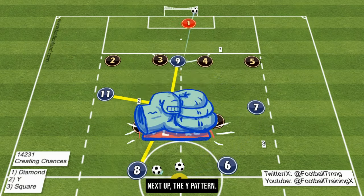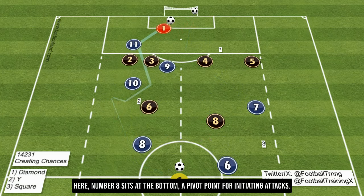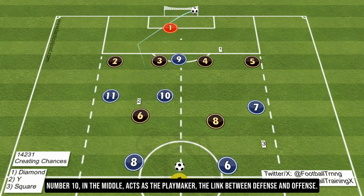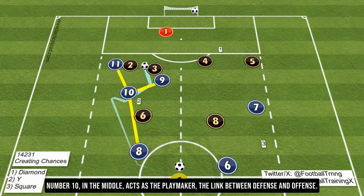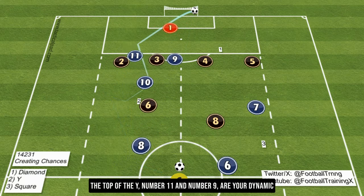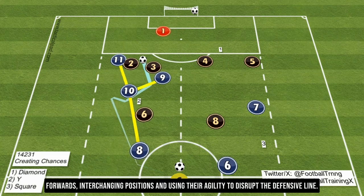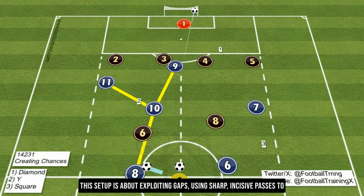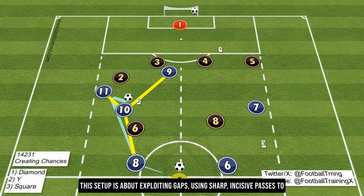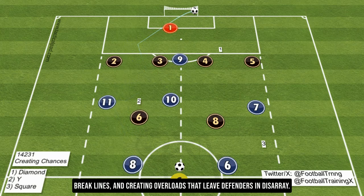Next up, the Y pattern. Here, number 8 sits at the bottom — a pivot point for initiating attacks. Number 10, in the middle, acts as the playmaker, the link between defense and offense. The top of the Y — number 11 and number 9 — are your dynamic forwards, interchanging positions and using their agility to disrupt the defensive line. This setup is about exploiting gaps, using sharp incisive passes to break lines and creating overloads that leave defenders in disarray.